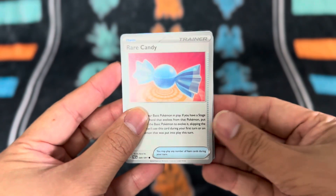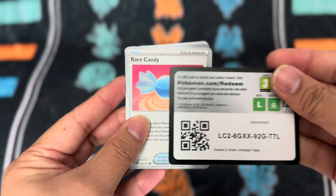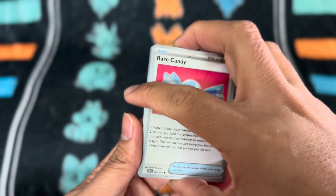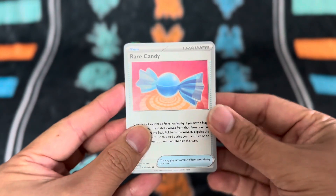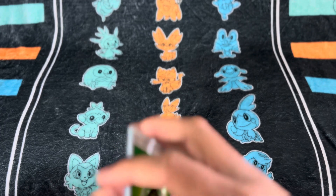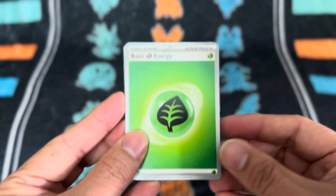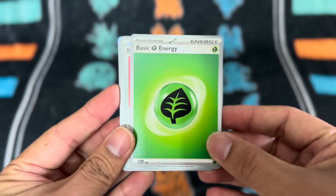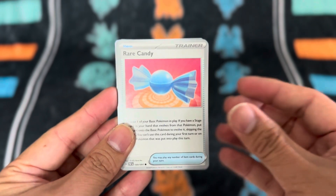Turning it over, we have a Rare Candy up front. I'll show you the code card first — there we are. Rare Candy is quite handy in today's TCG meta, and it's useful in the actual RPG game as well. We've got a Grass Energy from the back, which I've placed up front, and of course, Rare Candy.